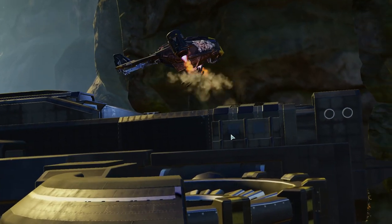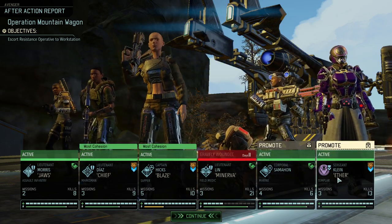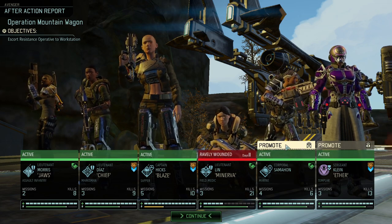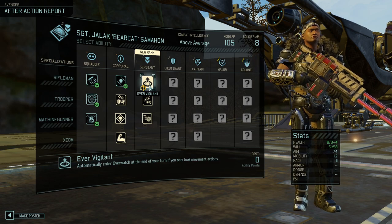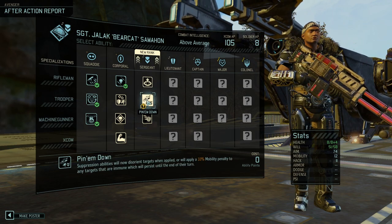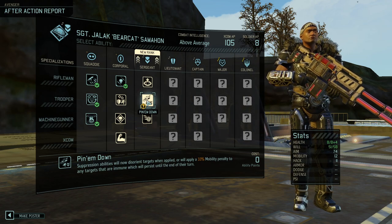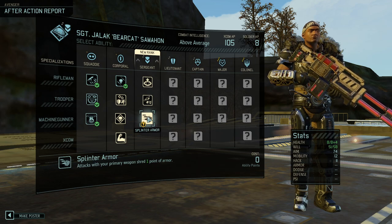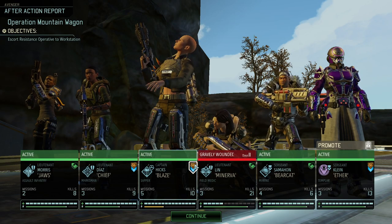We are back home. Let's see what level-ups we have and how long she's wounded. Eleven days — not too bad. Our corporal becomes a sergeant and our sergeant becomes a lieutenant. Ever Vigilant is quite nice — entering overwatch is the only move. Venom Down's pressure abilities will now disorient targets when deployed, or apply a 33% mobility penalty to targets immune to disorient, persisting until the end of their turn. Sprint Knight is at rank two — that's why we didn't shred armor. I want that Sprint armor.